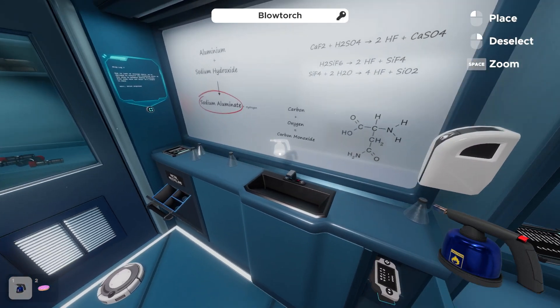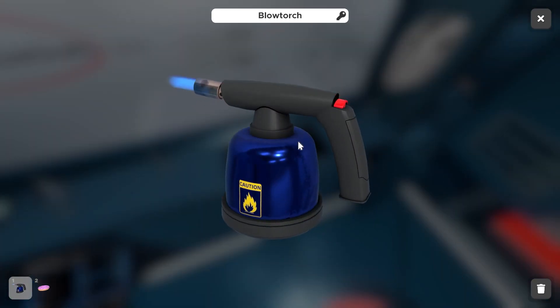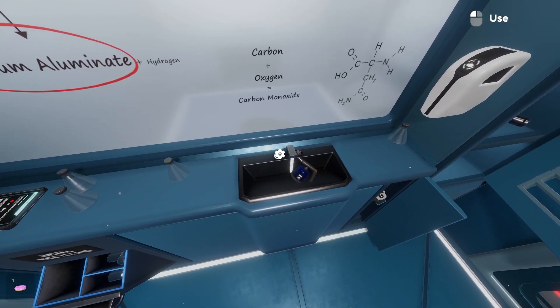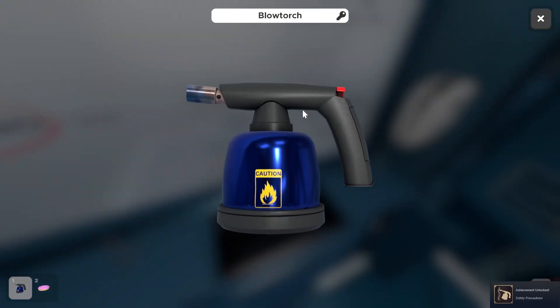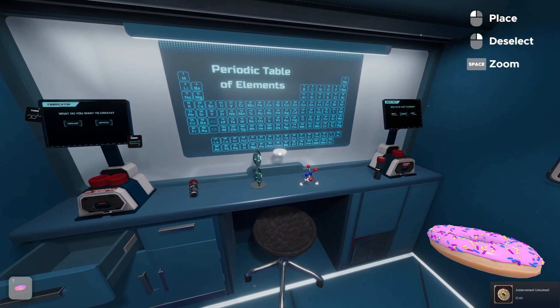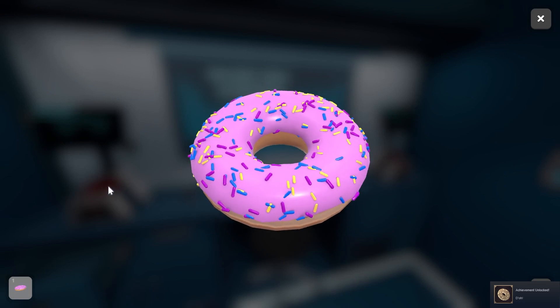Another room on this world is called The Lab. Eventually we end up using a blowtorch to break open some vents. After that, we found if we turn the blowtorch on and leave it in the sink, and then turn the sink on, it puts out the fire, giving us Safety Precautions. We also changed our skin tone to yellow and picked up the donut on this level, which unlocks Doh, a classic Simpsons reference.